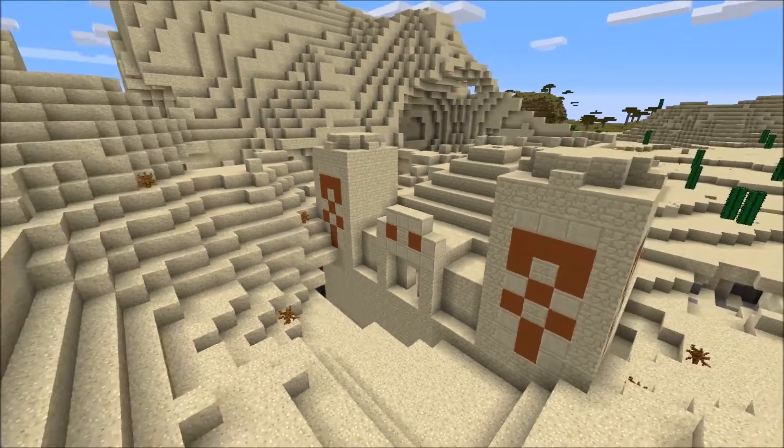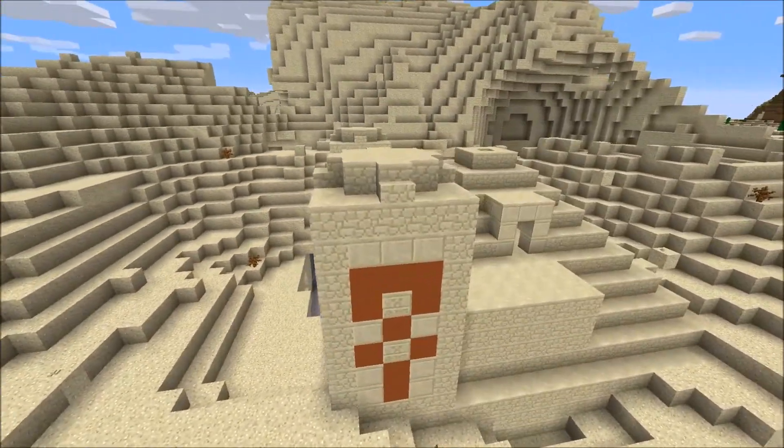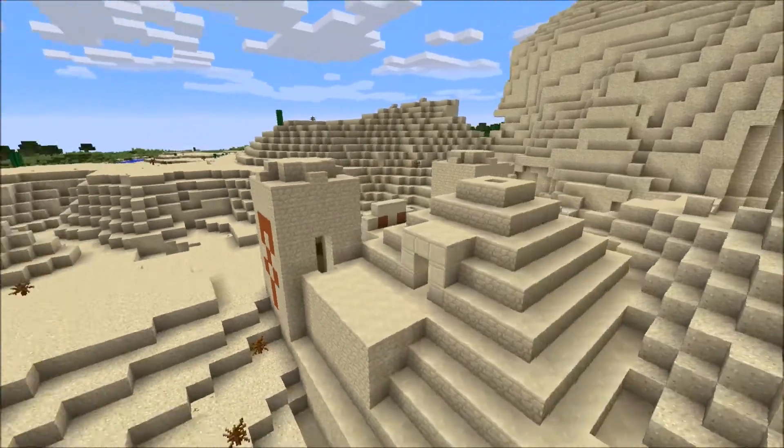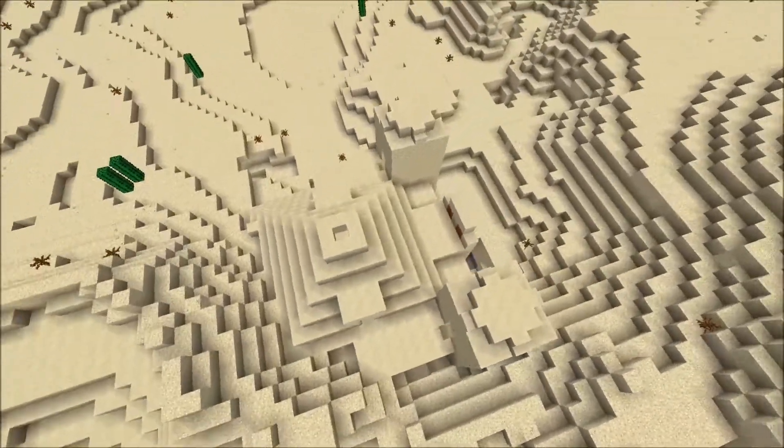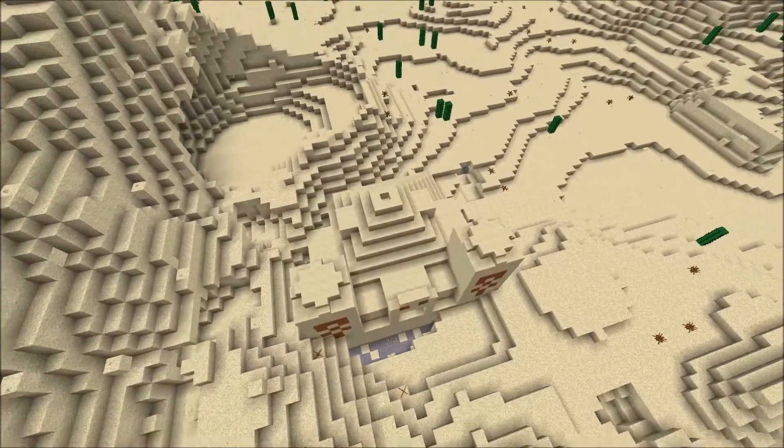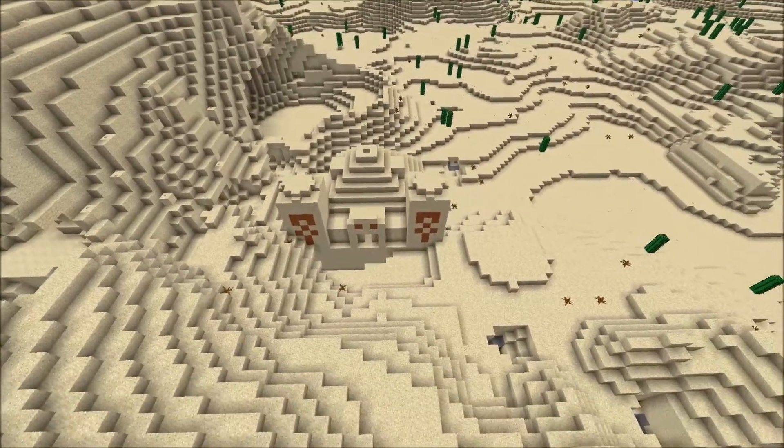Sand temples are a type of temple that spawn randomly in desert biomes. As you can see, it is very large and really cool, and kind of hard to see because it's the color of sand.